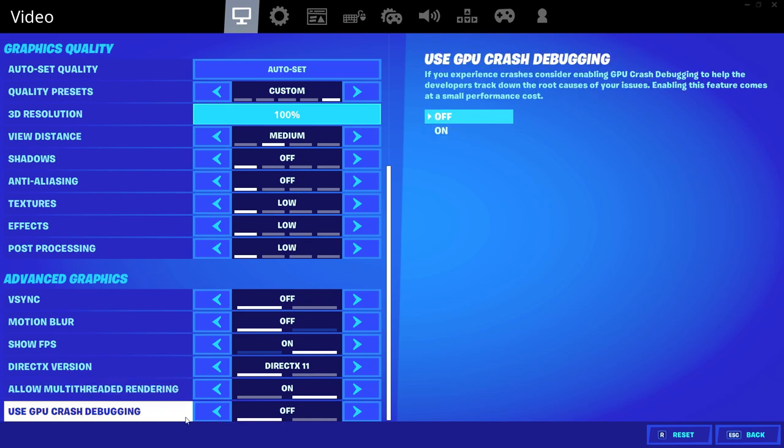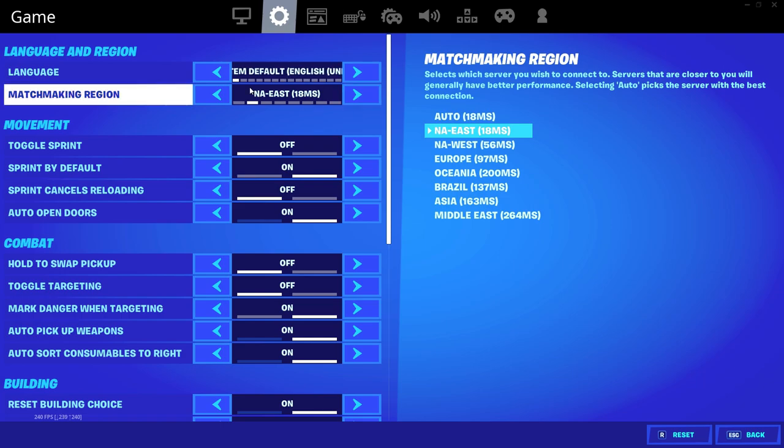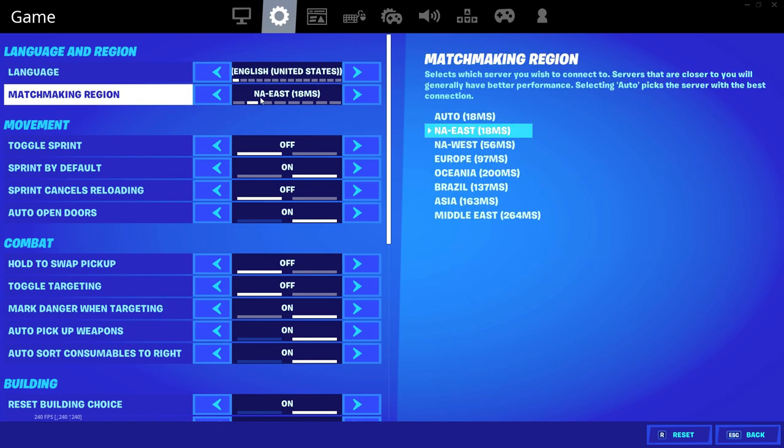GPU crash debugging I always keep off — I already have enough FPS drops in this game, so I'm not going to reduce my performance just to send Epic statistics about crashes. They need to deal with that themselves. Language — English. NA East is my matchmaking region. You can see my ping to all the different servers.